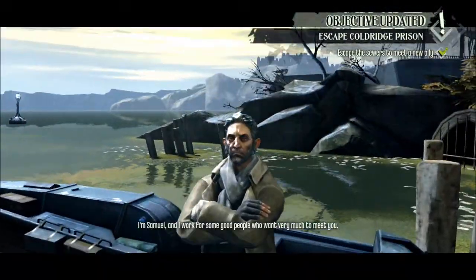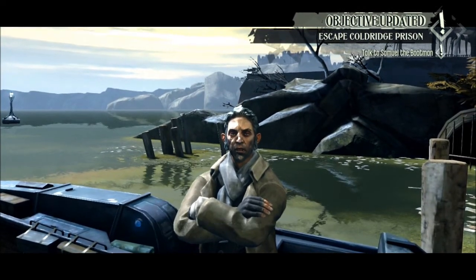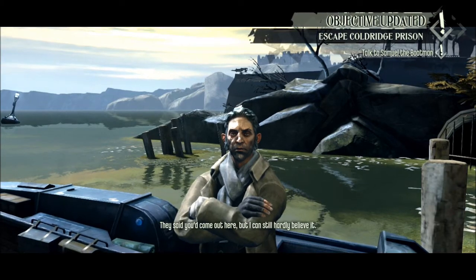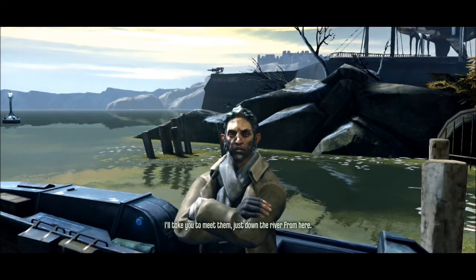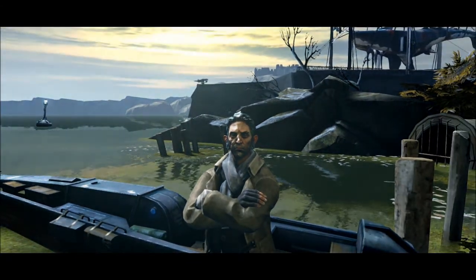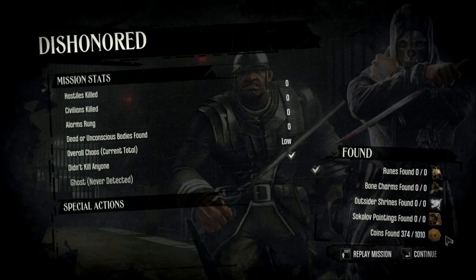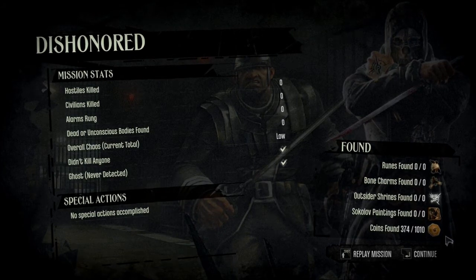There will be some items worth money in this little trash can, but I'm going to skip them. After that you're going to get to Samuel — he's going to pick you up and take you back to the pub. At the end I'll show you that I did in fact get no detections, no kills, no bodies found, low chaos, and a ghost rating. And there you go, that's how you do the first level of Dishonored — the prison. Be sure to tune back for my other walkthroughs, thanks.